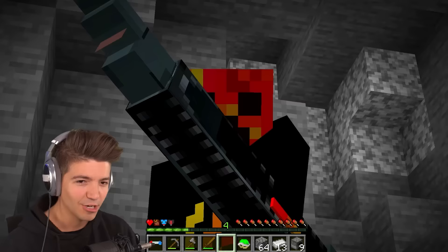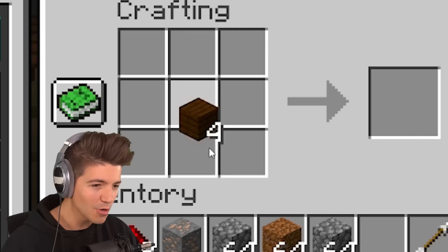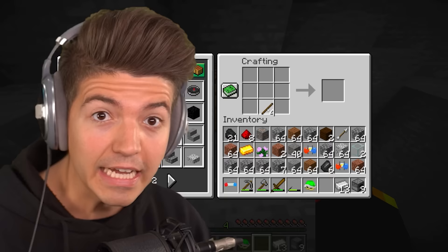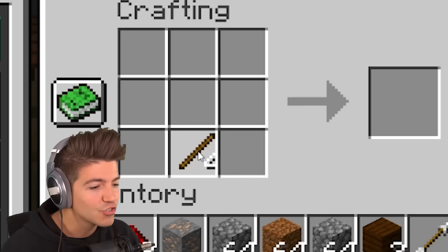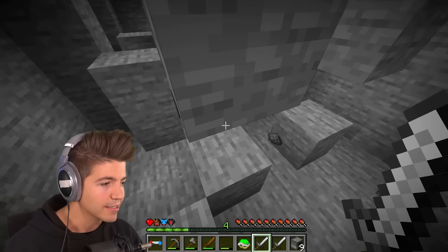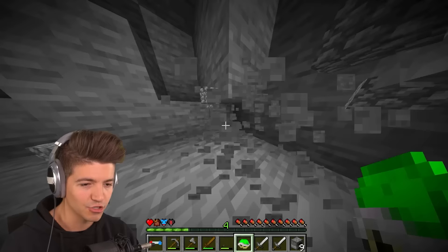The next supervillain heart is probably one of the best ever — the imposter heart. For this bad boy, we're gonna need iron, which thankfully we already have. So we need two iron swords — very easy to make — gold, and gunpowder. We need one more piece of gold. Just conveniently very close to where we are. Auto-smelt.